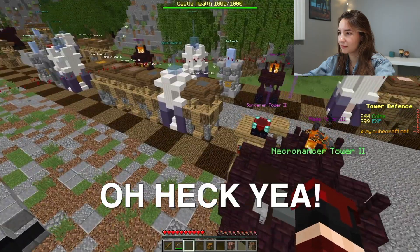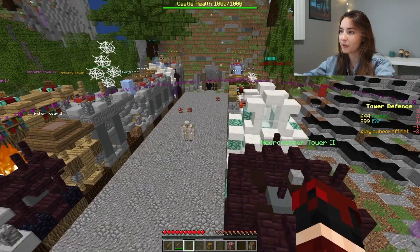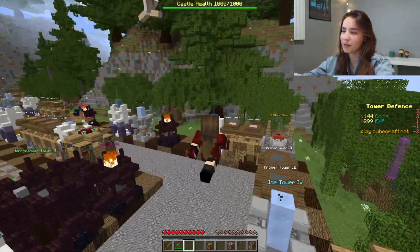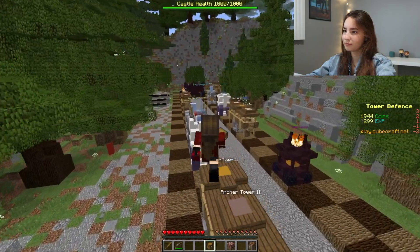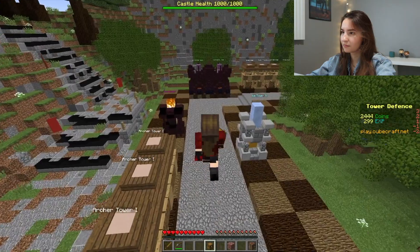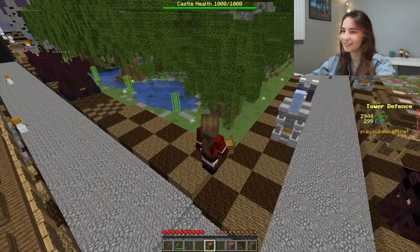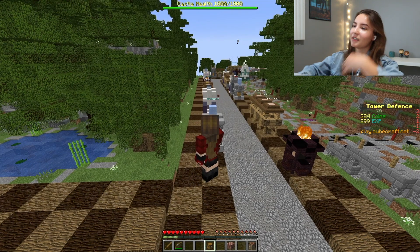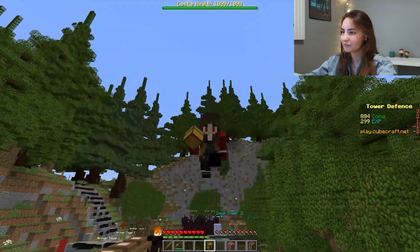I can upgrade the leech! So basically when I upgrade the leech it's quicker for it to build up the energy to harm the mobs — that's why you also want to upgrade the leech. You want to upgrade any tower possible, the more upgrades the better. How are my silverfish doing over here? They're not making it — the skeletons are doing a lot better. I should send another wave.